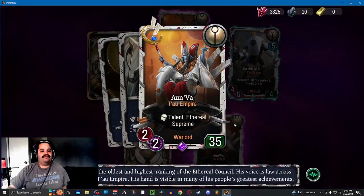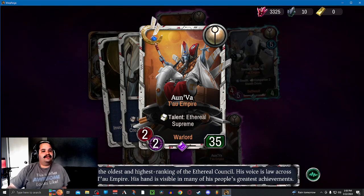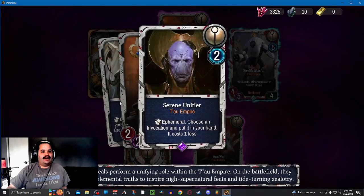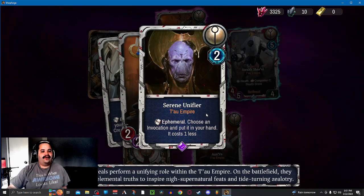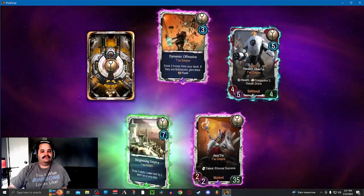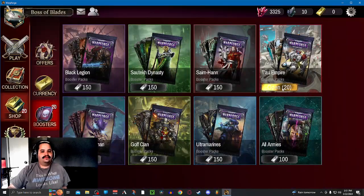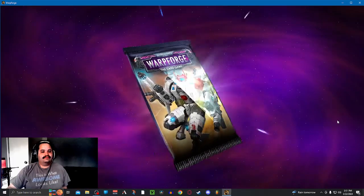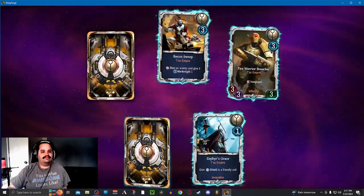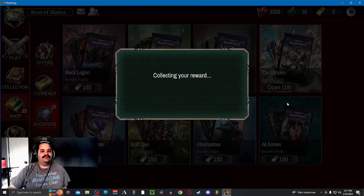Another epic — we have Aynva, one of the warlords we did not have. Gives health to your warlord and adjacent units, then makes a copy of Serene Unifier, which gives you an invocation and it costs one less. Empire and Reacher — gives shelter to a friendly unit, might actually be viable to a degree.